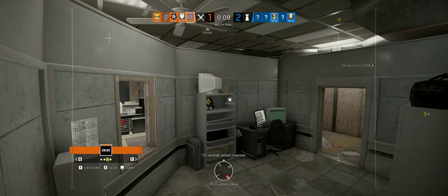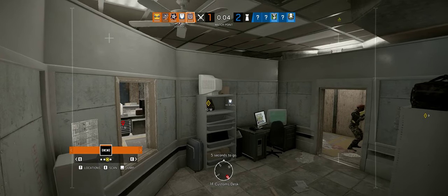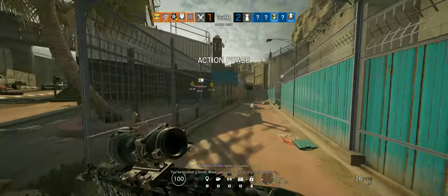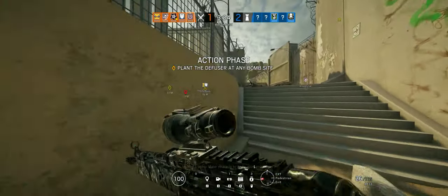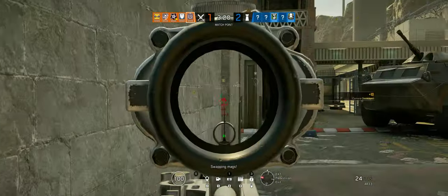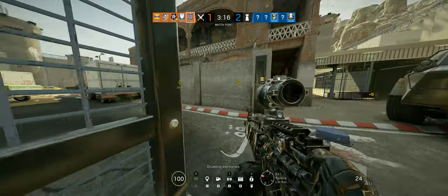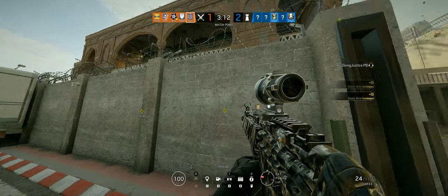They got the hatches. You want me to come upstairs, honey? If you want. Located a bomb, make your way to its location. I mean, obviously I gotta read the double wall first. Just let no one run down on me. Okay, double wall is de-electrified.